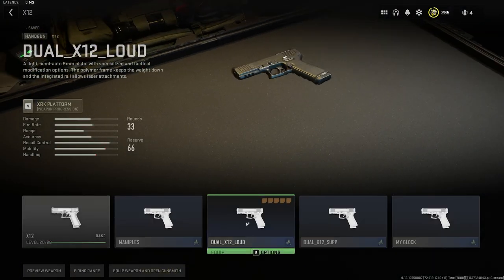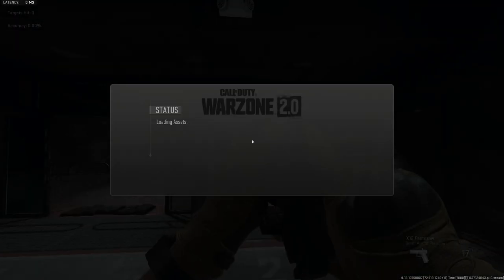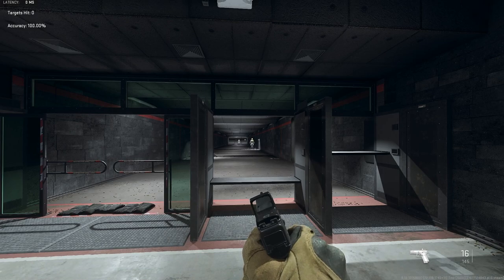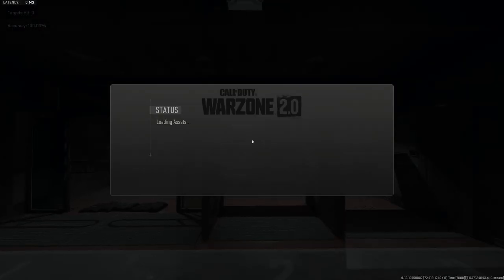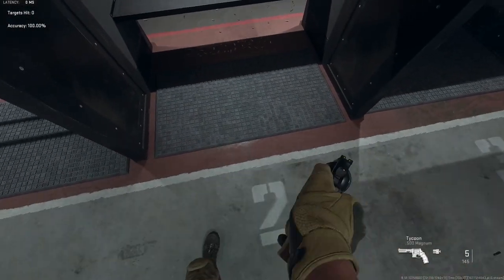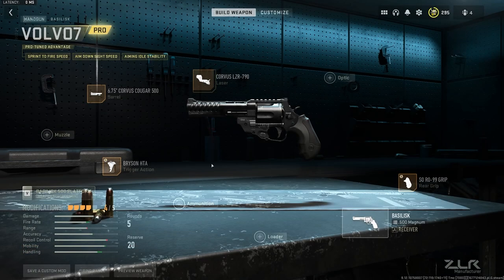Any other gun — you just go into firing range with it. Any other gun. What the fuck? It's not gonna spawn me with my gun when it does this. That's so weird. I have to like, change one thing on it.